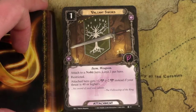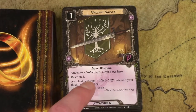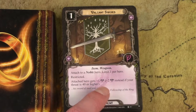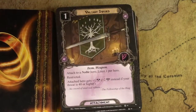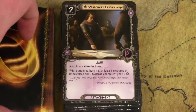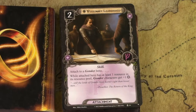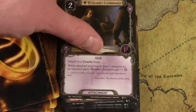Valiant Sword is from the final cycle — great to have. It's a generic sword you can use in any leadership deck on a Noble hero, and again, not as restrictive as you might think because there are tons of Noble heroes. If you're in Valor mode — 40 threat or higher — you get plus two attack. Even the base one attack bonus is great. Visionary Leadership is the core Gondor card enabler: attach it to Boromir, and while he has one resource, Gondor characters get plus one willpower. Add that to his plus one attack and you can see how good this deck gets — try to find this card as early as possible.